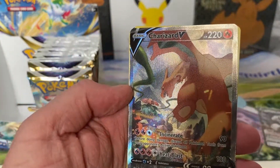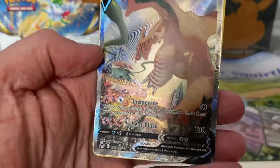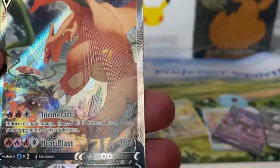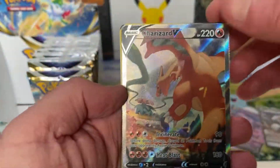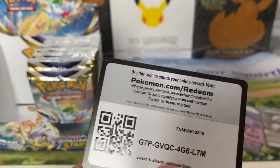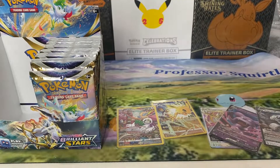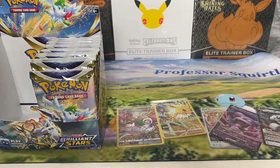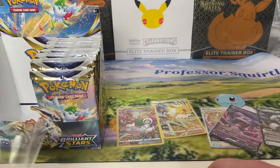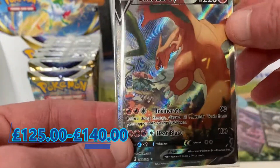Alternate Art Charizard V! I had a look last night — this was roughly around about 150 pounds. I could buy more stuff with that. I'm very happy with that. So I had the three booster boxes — I chose Mark's and I chose Jamie's. I'm happy with my choices. I'm going to give this straight to you, put it in a top loader.